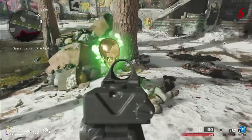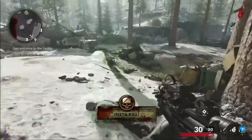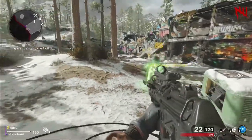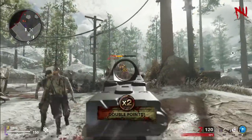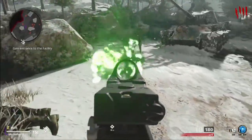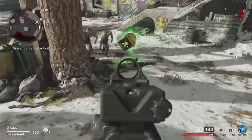To start things off, we have Insta Kill, which will basically allow you to kill Zombies instantly with one bullet and one knife. Next up, we have Double Points, which will allow you to double the points that you earn from Zombie Kills, as you see right here in the game.